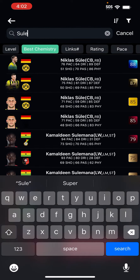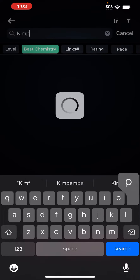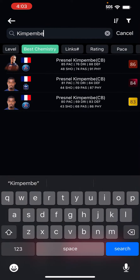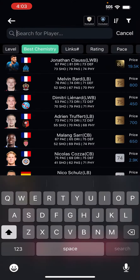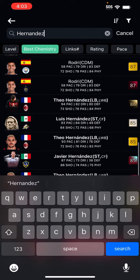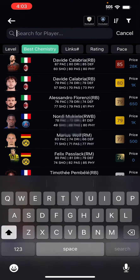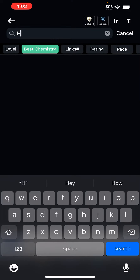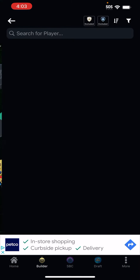We're gonna have Sule. And then after that, we'll put Kimpembe, who will give chemistry. And then we're gonna put Hernandez for the French chemistry. You may not see where the chemistry is going, but it will come soon. Trust me — this team has 32 chemistry, and the only one who's off one chemistry point is Sule. So we're gonna put Hakimi there.